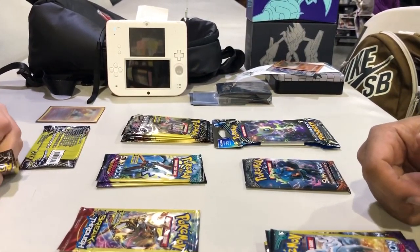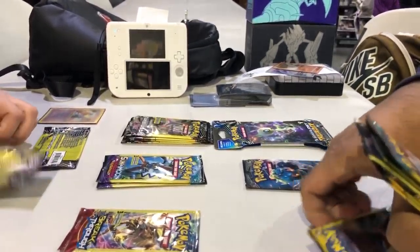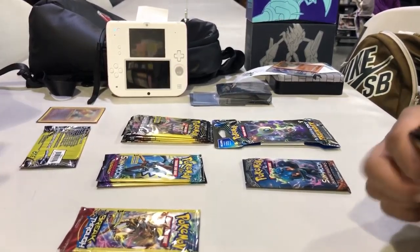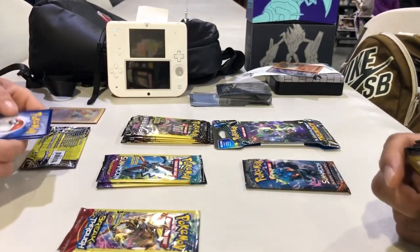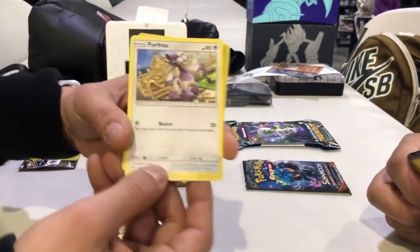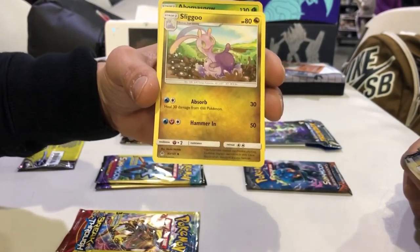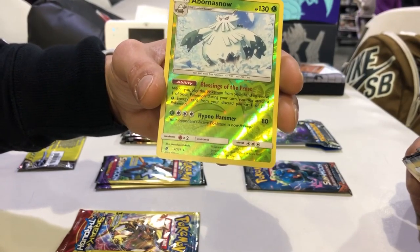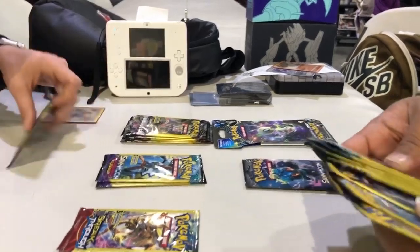Alright, if you want to go first bro, let's do your thing. Thanks for joining the Nerdy Nation Collectibles channel. Hopefully you'll open your own channel one day so we can do pack battles and stuff. He's opening a Sun and Moon Forbidden Light pack right now. Slipping these guys over, we got a Fur Coat, Sliggoo, and a reverse holo rare Abomasnow. That's a rare. Alright, so that's the Forbidden Light.